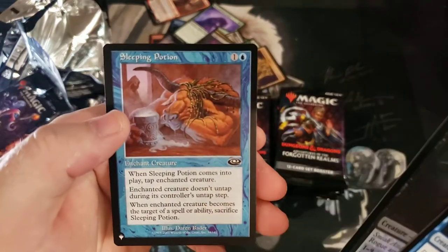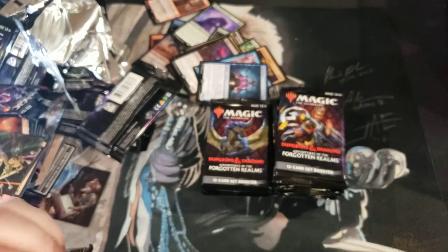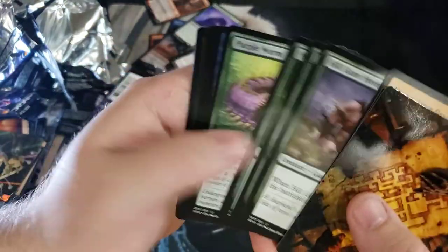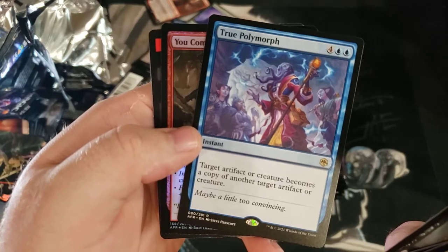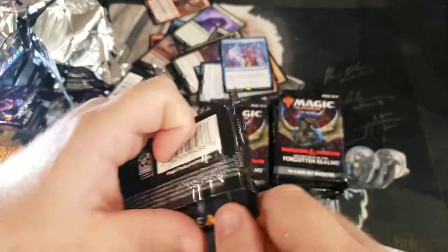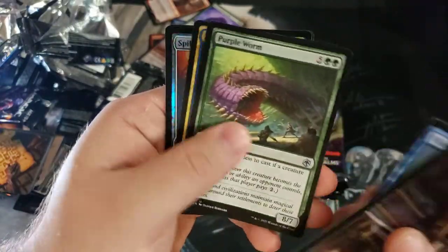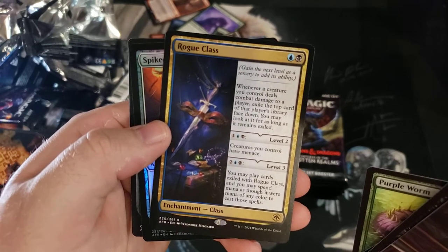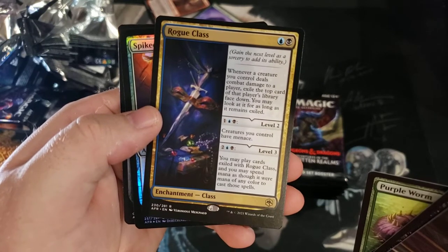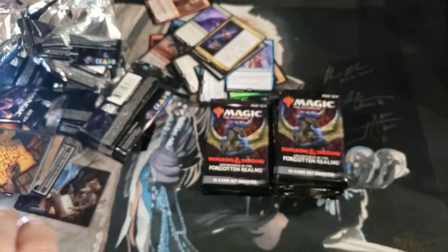Sleeping Potion — in the past, mind control for five has been meh, but tacking it on a three three body might make it good enough. True Polymorph — target artifact or creature becomes a copy of another target artifact or creature for six mana. That's a fun effect but six mana is pushing it. Rogue Class — whatever creature you control, exile the top card of that player's library face down and you may play it. All creatures you control have menace, and you may spend mana of any color, so that's got some long-term value ripping cards off your opponent's deck and getting super card advantage.